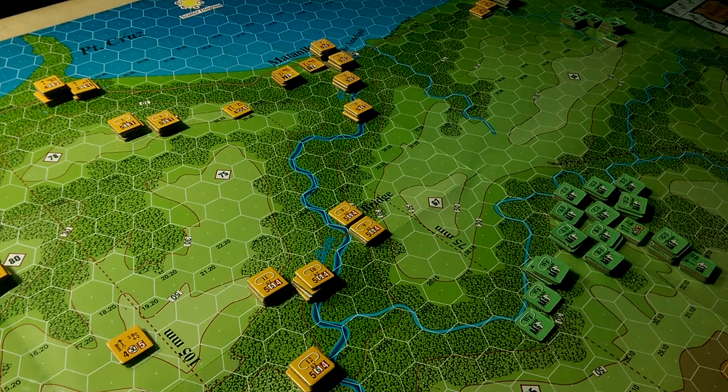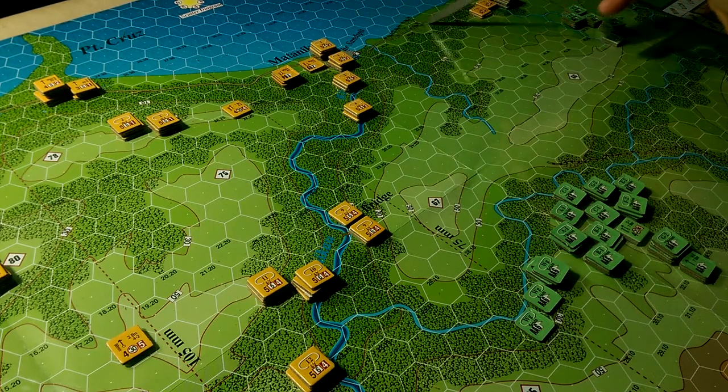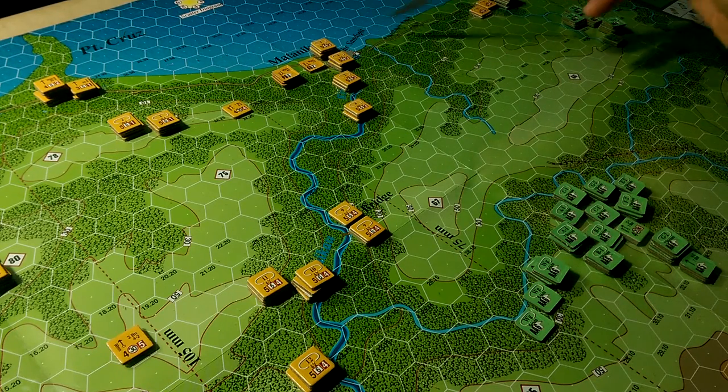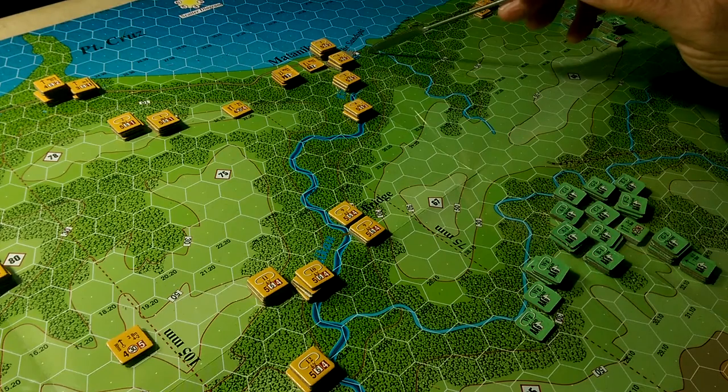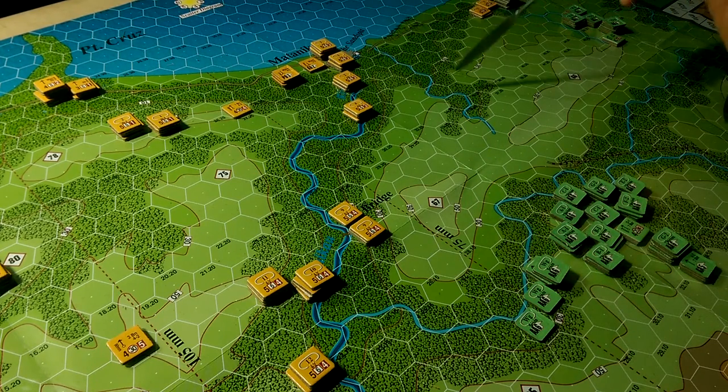There are two or three victory point locations on the map: the bridge worth 5 points, the village worth 20 points, and the trail worth 10 points. You have to occupy or control all of the hexes on the trail to get the 10 points — if you don't control even one hex, you don't control them all, and therefore you don't get those points.